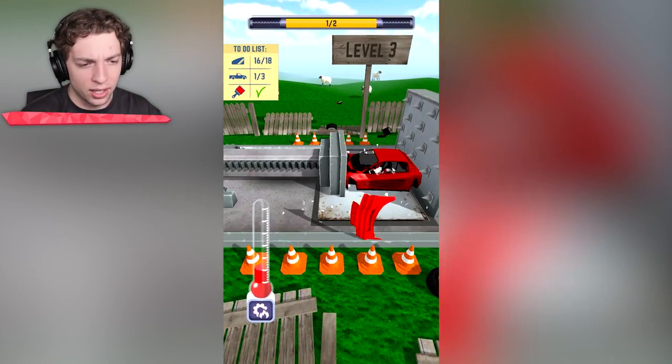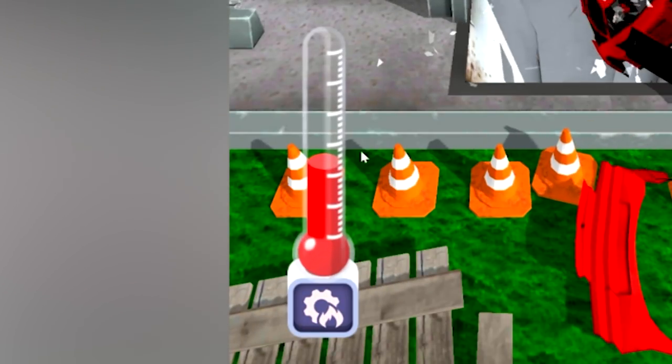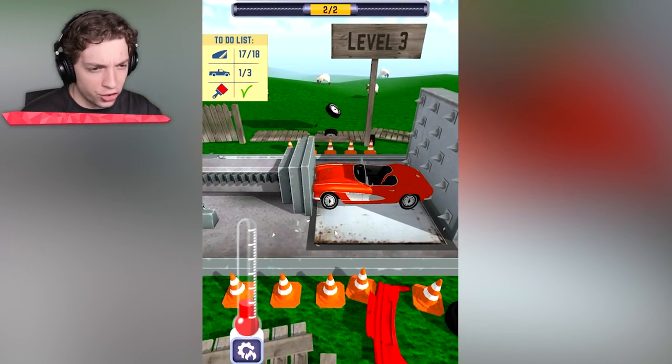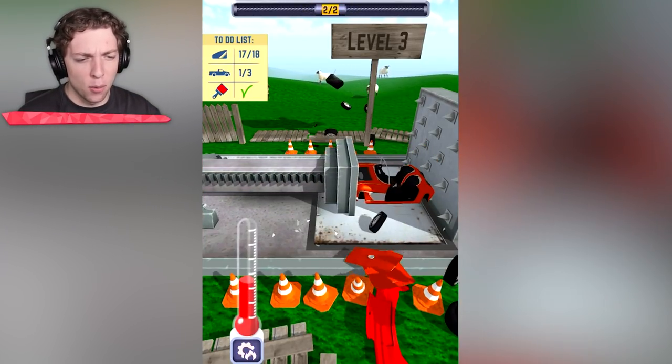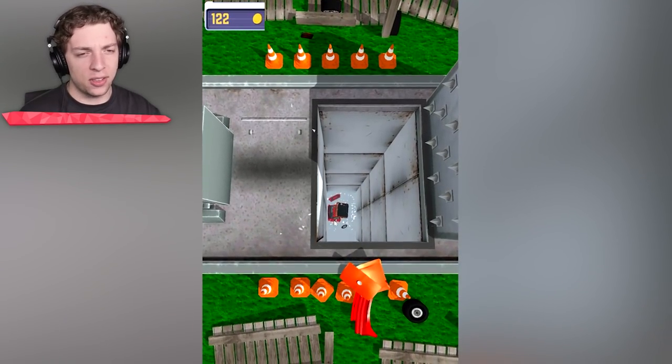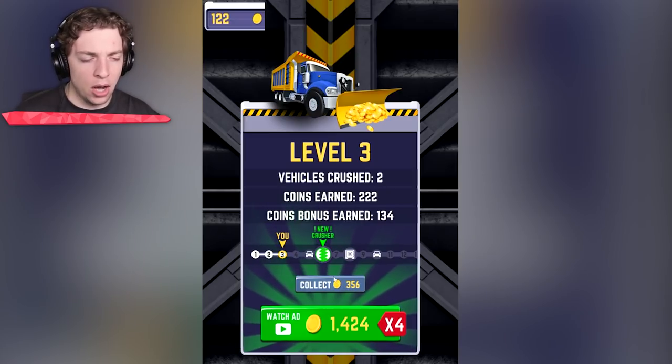Whoa, look at everything explode! What is this red bar at the bottom? I still don't know what that does. Let's go for another crush. Have we got more powerful? It's kind of hard to tell — that looks similar to me. But there we go, another level complete.